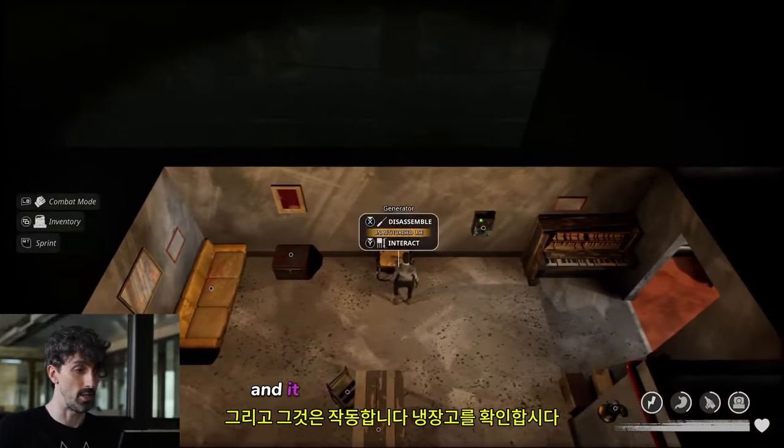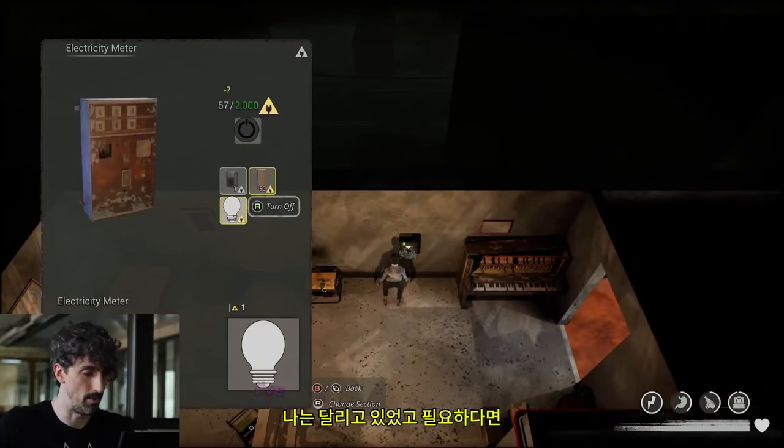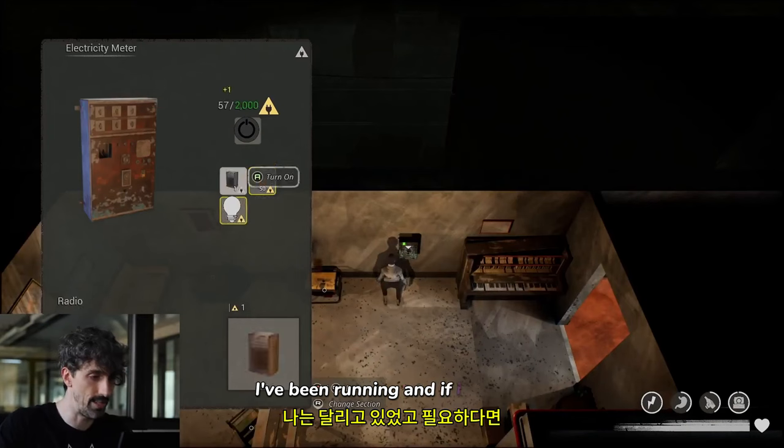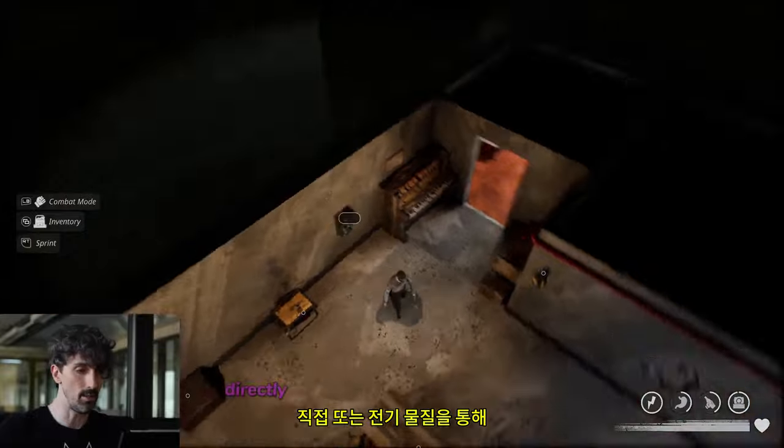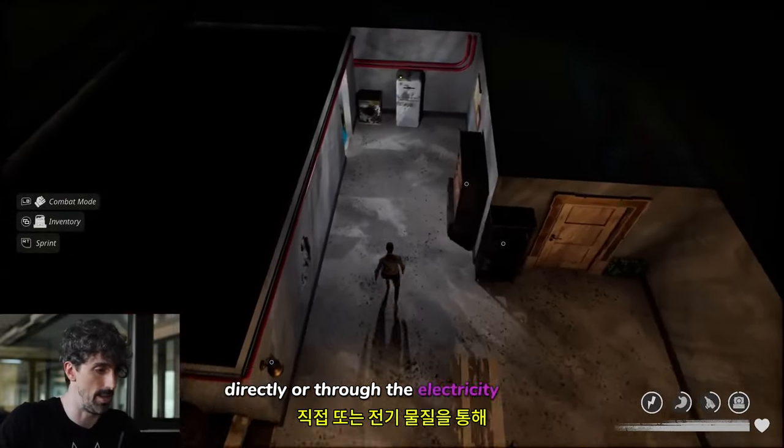And it works! Let's check the fridge — up and running. And if I need to spare fuel, it's possible to disconnect the appliances directly or through the electricity meter.